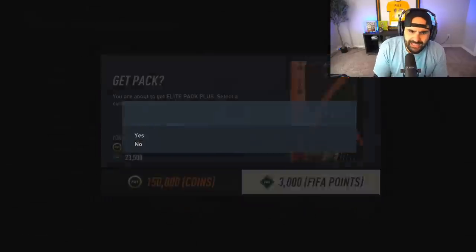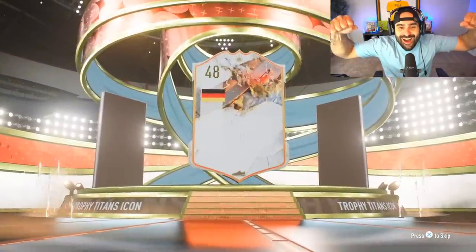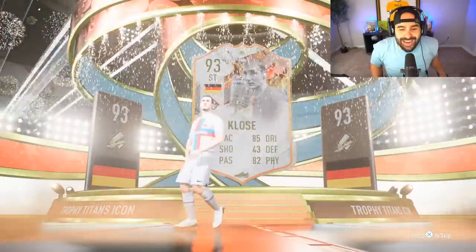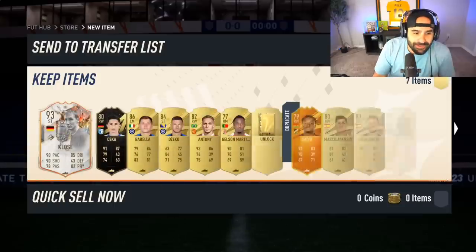Next pack I'm going to rip open is a couple of these elite packs — see what comes out of these things. Maybe your boy can pull an icon. I do! Let's go! German striker, let's go. 93 rated, closer! We pulled an icon, man. That's what we like to see. First elite pack I opened up.